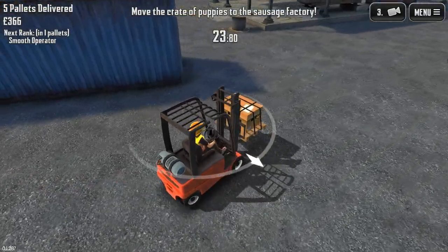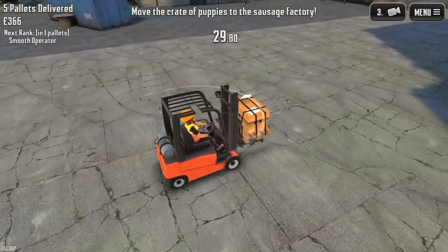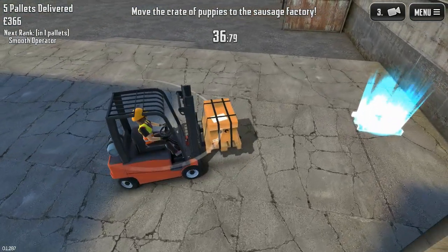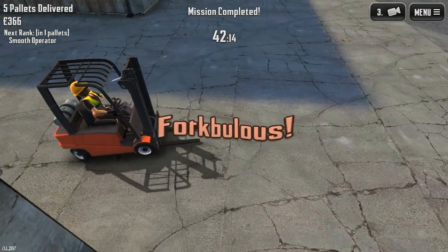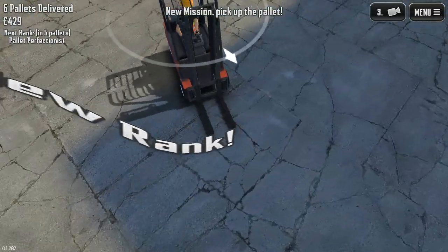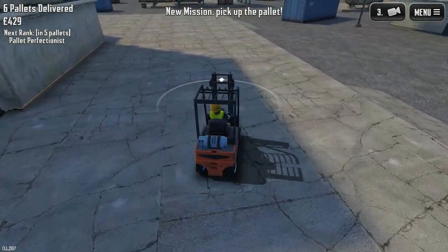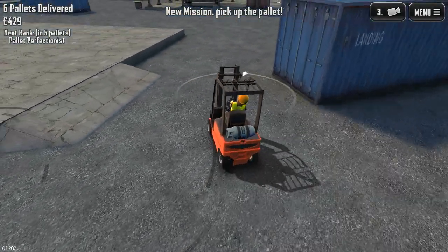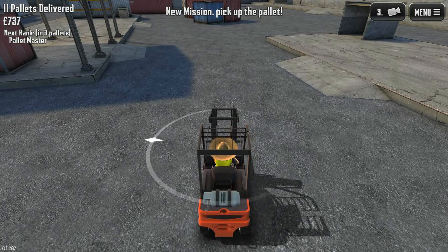Up here — why do y'all do this to me? Wait — 'Remove the crate of puppies to the sausage factory'? We're not turning puppies into sausage, are we? I cannot see shit. We got it. I just remembered... mm-hmm, forculus. Oh, cargo delivered! I think I can actually turn the camera — I am an idiot, this was all my fault. I knew that Extreme Forklifting 2 was a perfect game and there's no way the camera could be that terrible. It is all my fault. Nope — I can definitely move the camera. It's not that easy to do but I can do it.